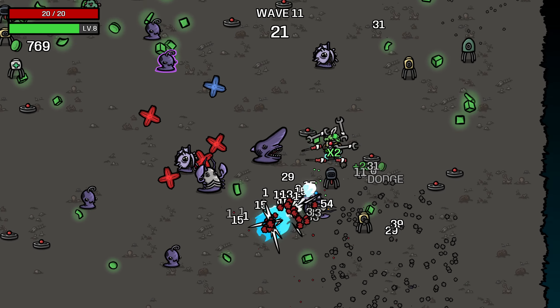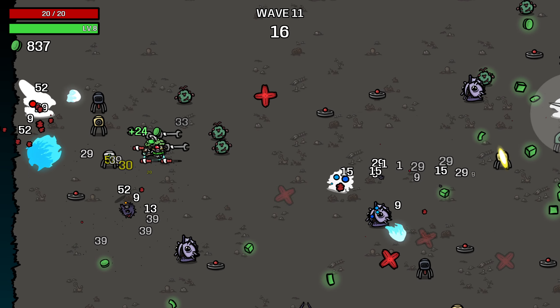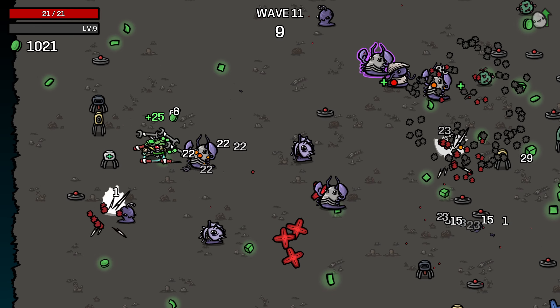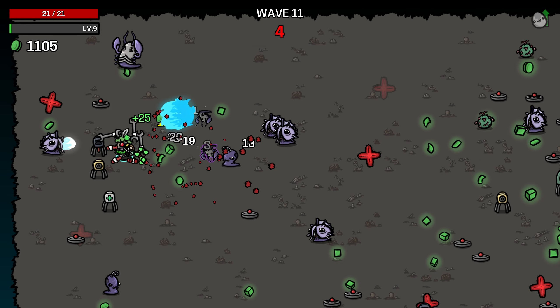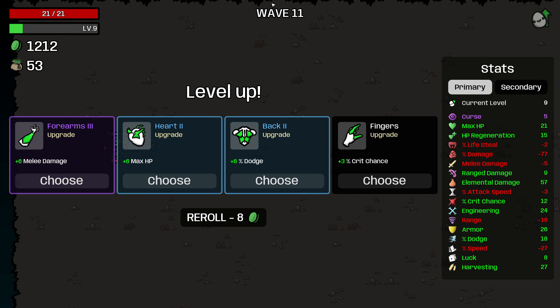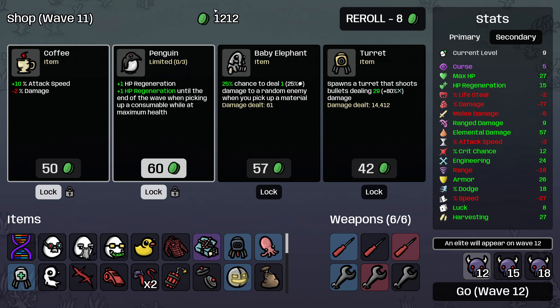I do want to transition over to this side of the wave where our medical turret is, just for safety's sake. And then let these plus 25s tick in for a little bit as we dodge while standing still. We have the explosive turret over on the right side, which I probably should be using as my base of operations, but I think this is fine. And then here I'm going to take the max HP. We're down to only 58% dodge while standing still, so I would like to increase my dodge, but I think this is fine.